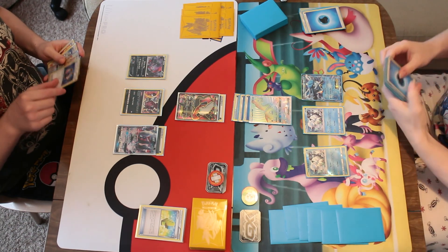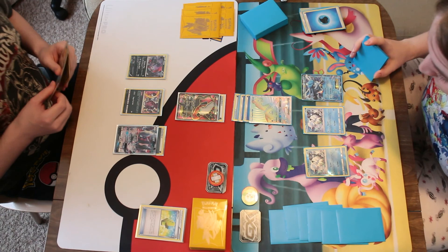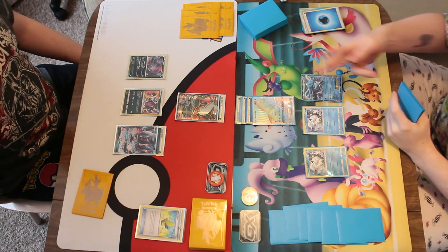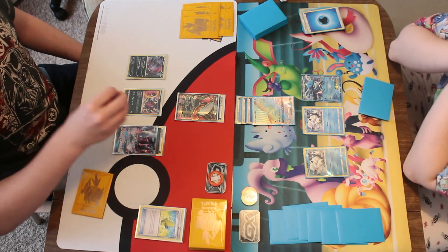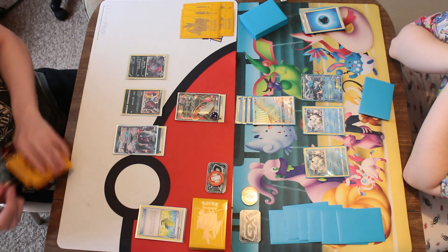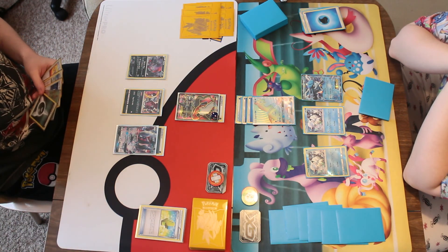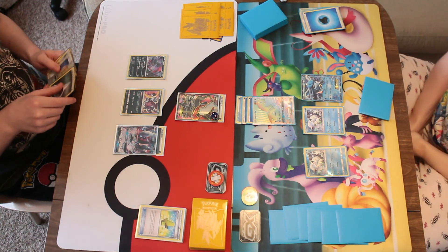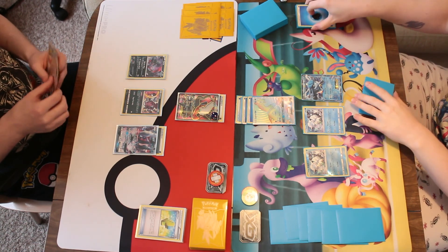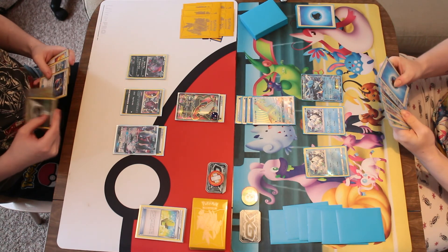Aqua Patch onto the Lapras, because I've attached a basic energy onto the Vulpix. I could have done it the other way around — I could have Aqua Patched the Vulpix — but it doesn't really matter, it achieves the same outcome either way. I think choosing to do 160 damage, leaving Darkrai on 20. Of course that means I can't attack in the next turn, but it's still a lot of damage and I know I have Ninetales in my hand to evolve the Vulpix into, and I'm pretty sure I had a DCE in my hand as well.